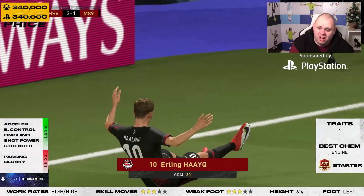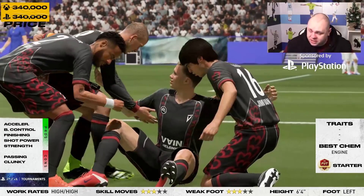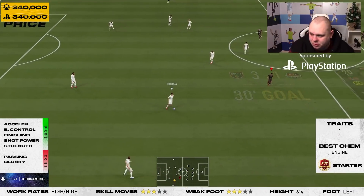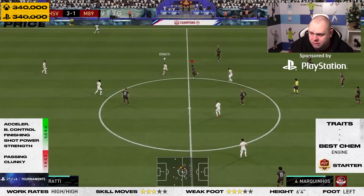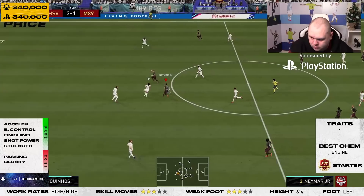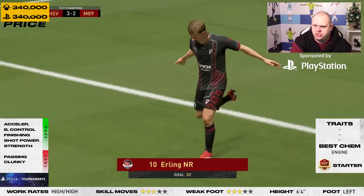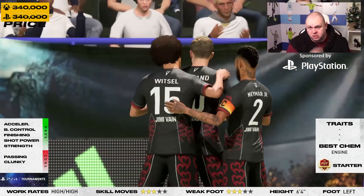I'm 3-1 down but it doesn't matter — Haaland gets his goal, great finish on his right foot as well. It just so happens I've come against an absolute god-tier team in the first match with Ronaldo. But I suppose in champs that's what you get. That's a great finish by Haaland on the volley — back of the net. Haaland again, can't stop and turn, takes a touch and just hits it — boom! Two goals to his name, 3-2 in the match. Two weak-foot goals. What was I saying? Inside the area it can be deadly on the right foot.